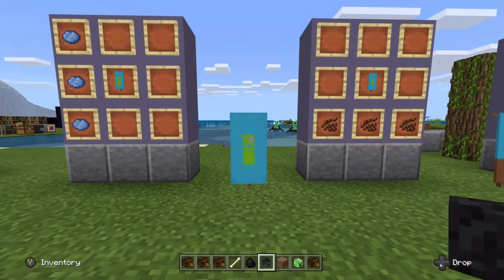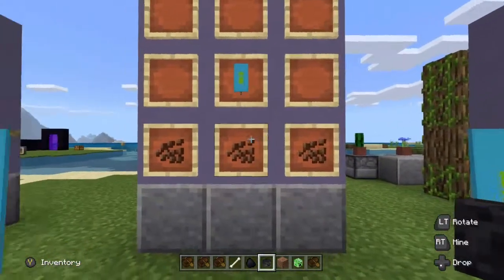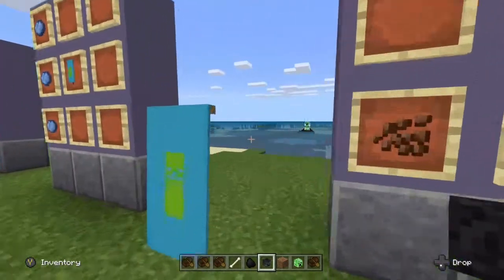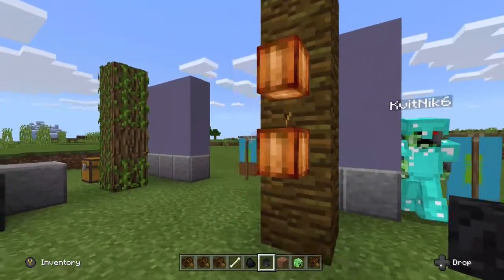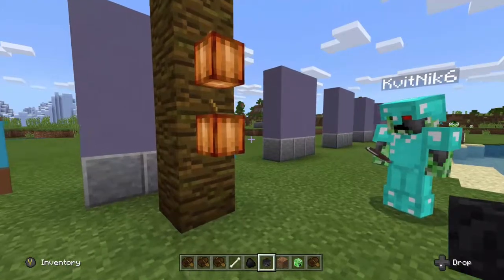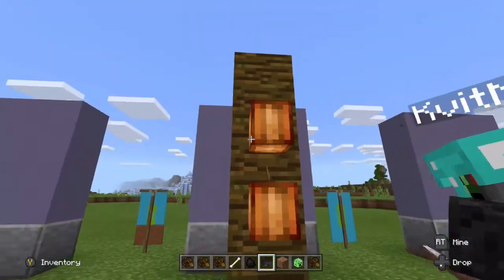The next step is to place the banner and put a line of cocoa beans underneath, basically creating a stripe of brown. Where do you get cocoa beans? You get cocoa beans in jungles — they only grow on the sides of jungle trees, and you can only plant them on the sides of jungle trees, so you'll have to find a jungle to do this.